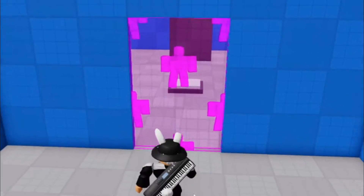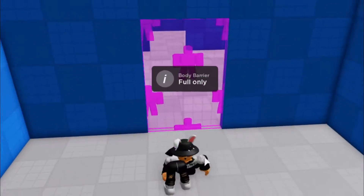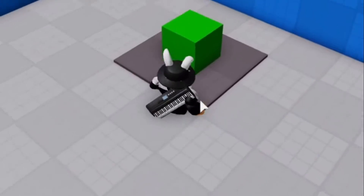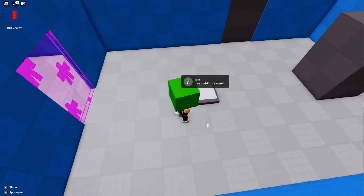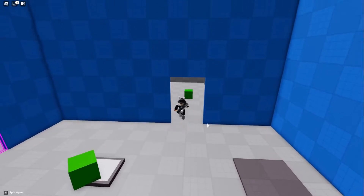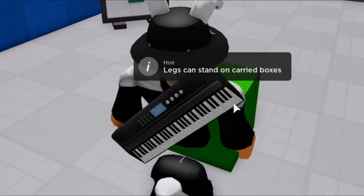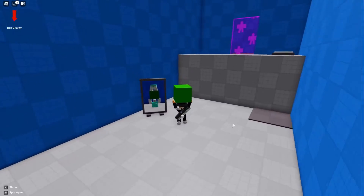Only your full body can pass this barrier. So that means if I split, I can't go past it. Try splitting apart — nice. I'm going to snap back together, pick this up, throw it back down. There we go. Now we're able to finally progress. This is a puzzle-like game, this is actually really cool. It kind of reminds me of those maze games or those two-player obbies.